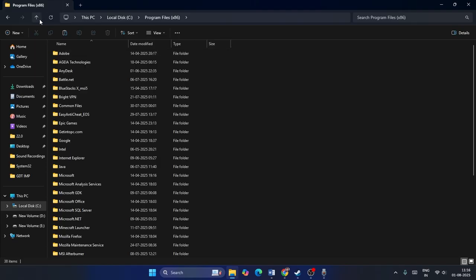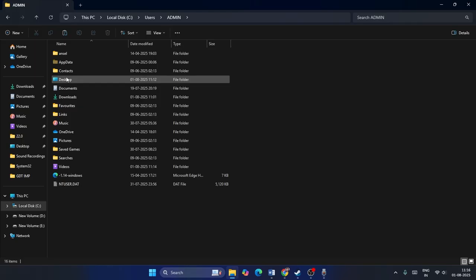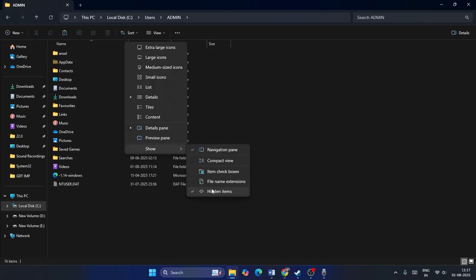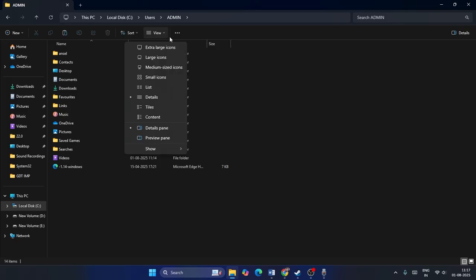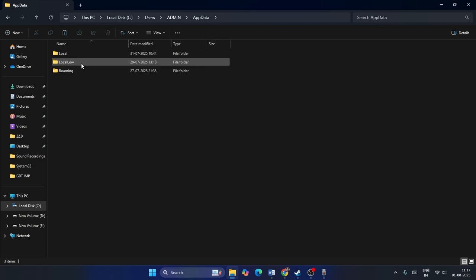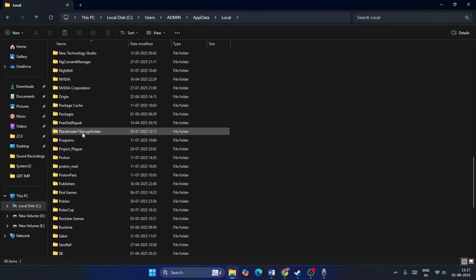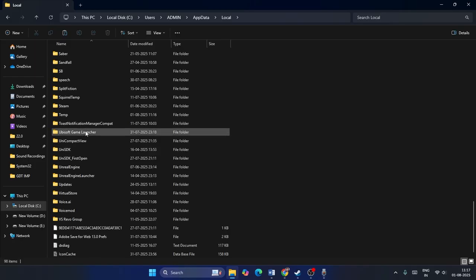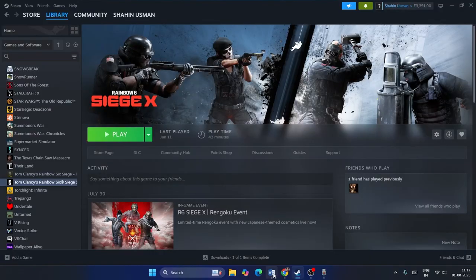Now navigate to This PC, then to your username folder under Users. Go to AppData — if you don't see it, click View, then Show, and put a check on Hidden Items. Once AppData is visible, open it, navigate to Local, scroll down and find the Ubisoft Game Launcher folder. Paste the copied EXE file inside that folder, then check if the game launches.